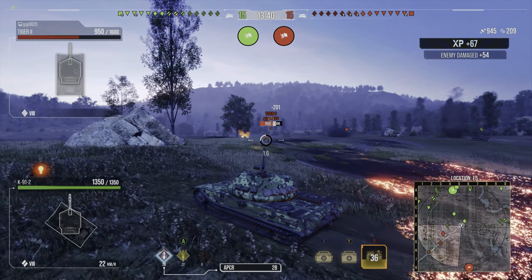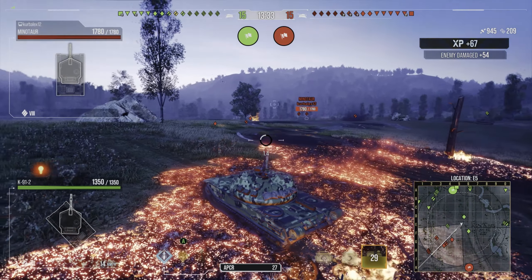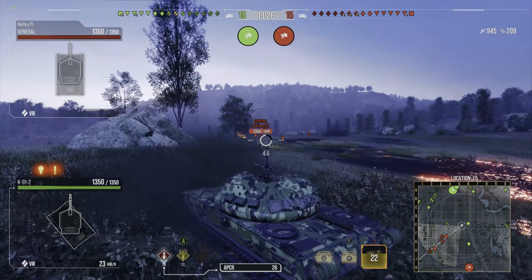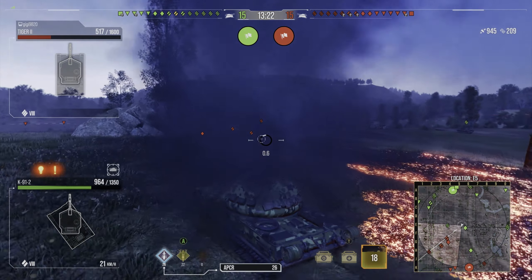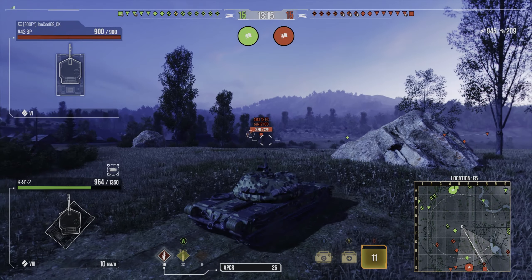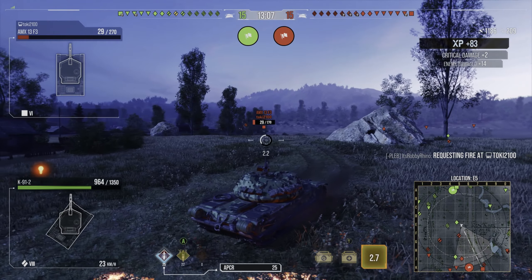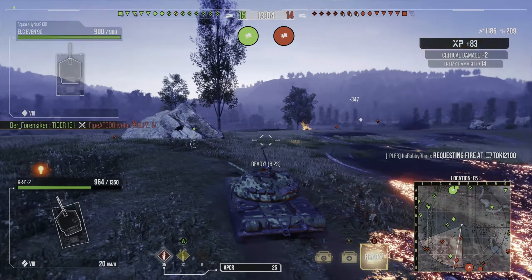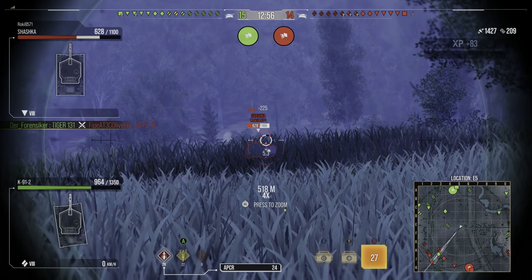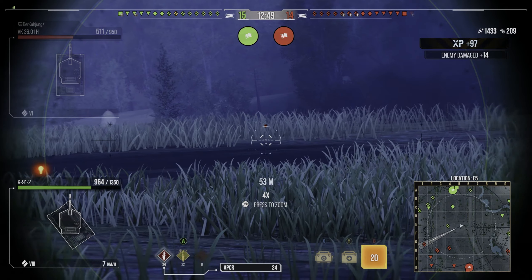Unfortunately it only has five degrees of gun depression, making it awkward on some ridge lines — as you can see I'm finding the flatter parts of this ridge to go hull-down. Artillery is trying to pepper me but the tank is quite usable if you know the right positions. Something like a T-54 Mod 1 or T-44-100 has about seven degrees of gun depression so might be more flexible, but those tanks only have 190mm standard and 247mm premium penetration, whereas this has that lovely 290mm HEAT penetration, really useful when you're bottom tier against tier 9s and 10s.